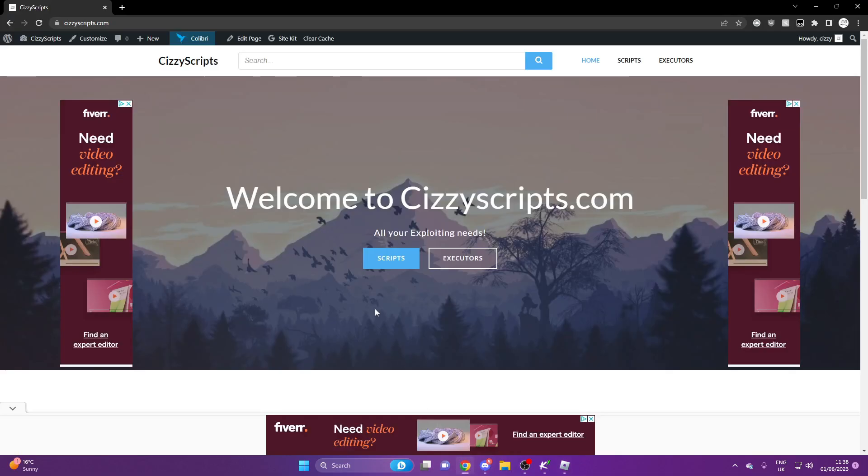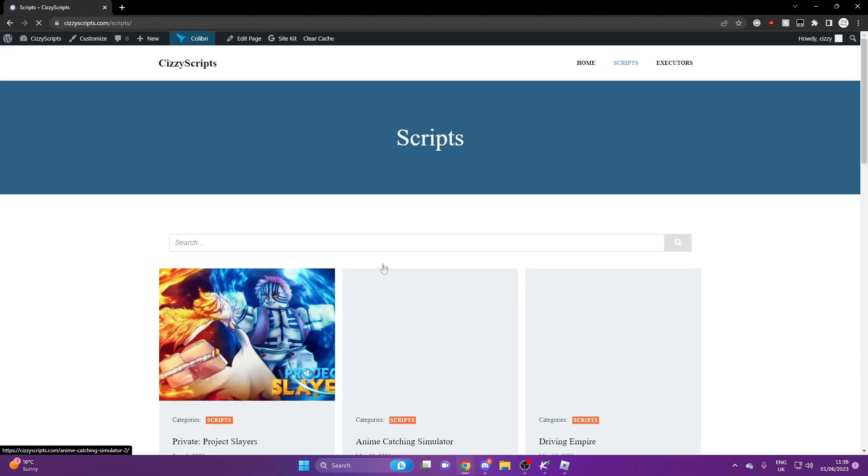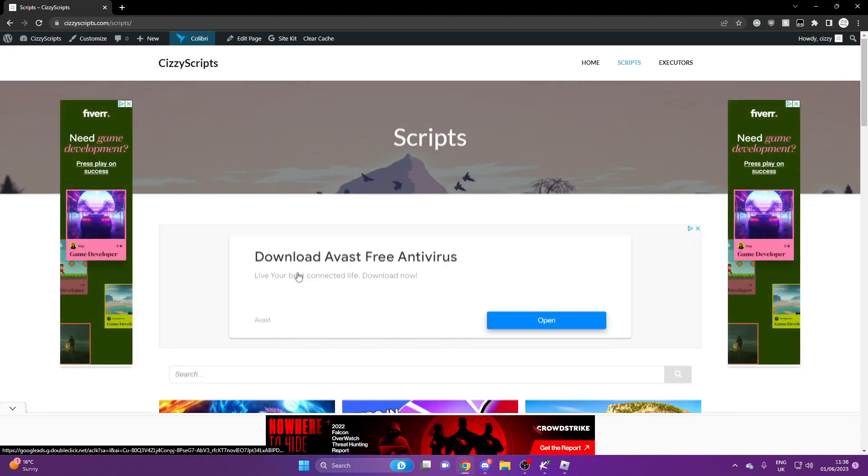What you guys want to do is head on over to the link in the description, which will bring you to my website, SissyScripts.com. And from here, you want to get an executor. I have showcased quite a few on my channel, so go and take your pick and see what is up on my website. Once you have an executor, come to the scripts page and you can just close any pop-up ads that you get.